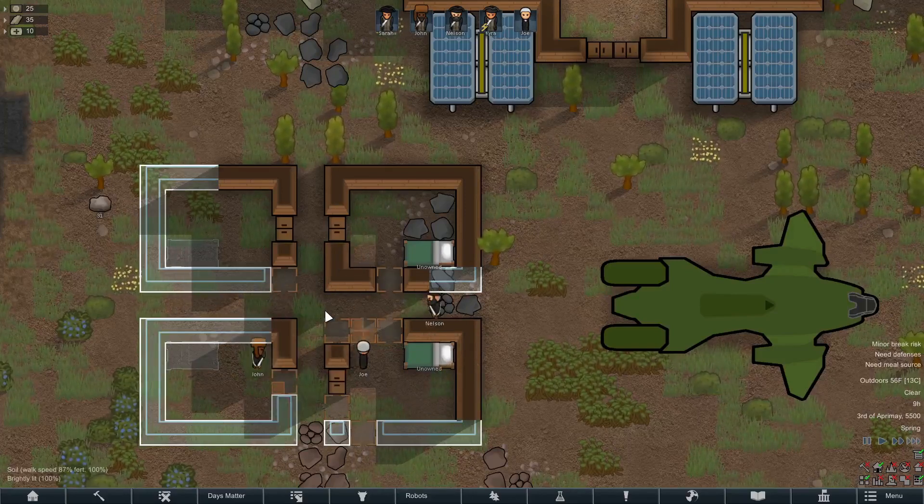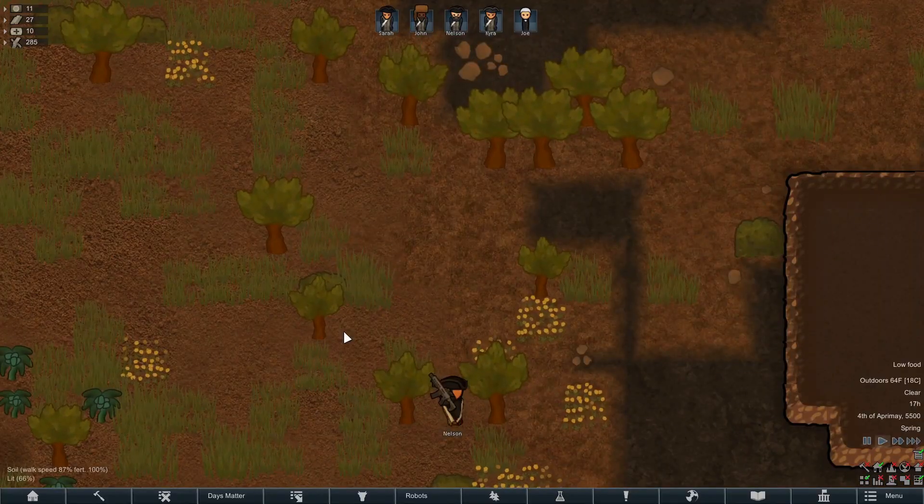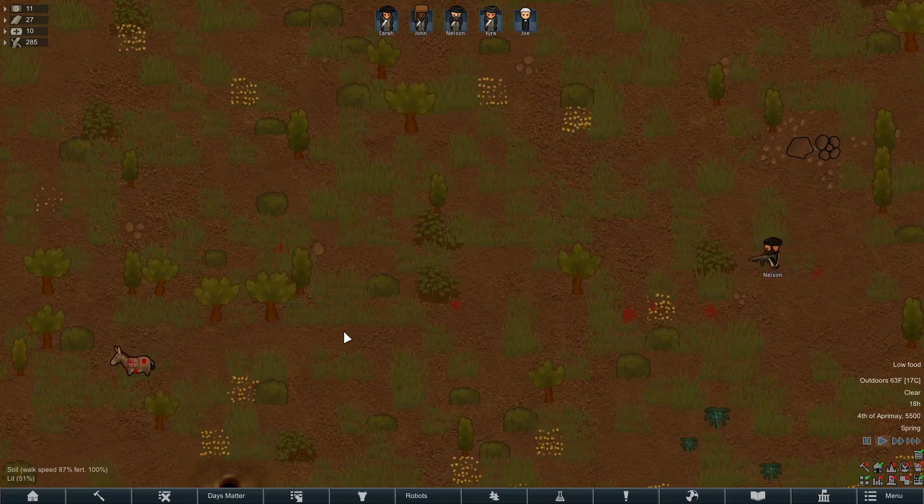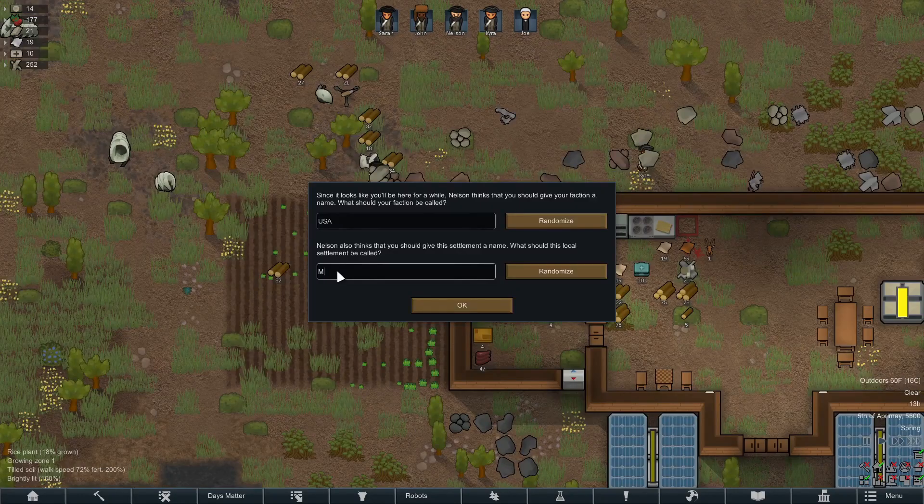We also began hunting some local wildlife. We started with some donkeys — this is nothing political at all, it just happened to be a donkey, not an elephant, don't take it personally. And shortly after that, we promptly gave our faction and colony a suitable name.